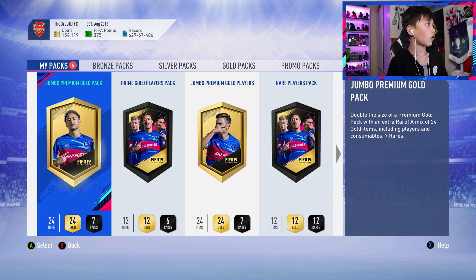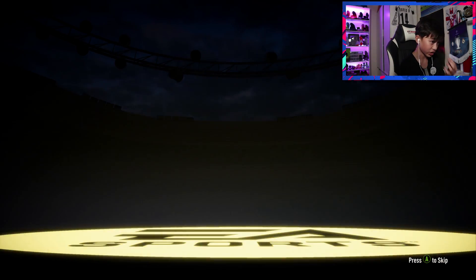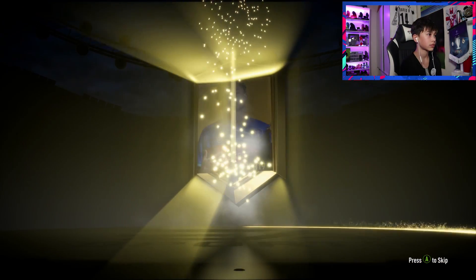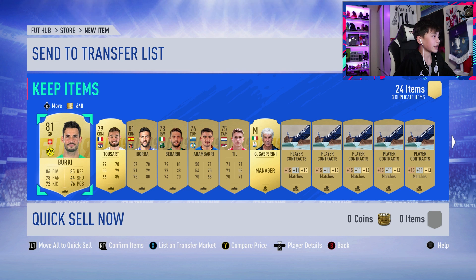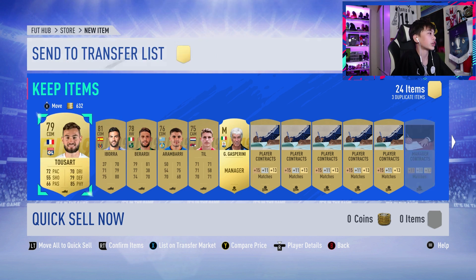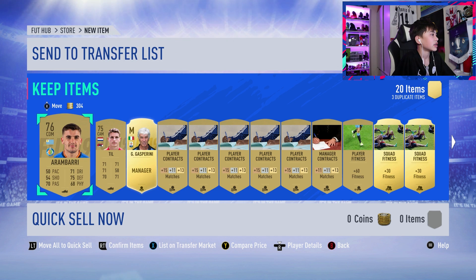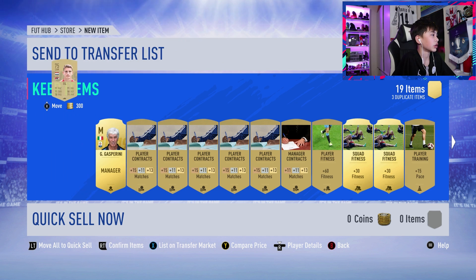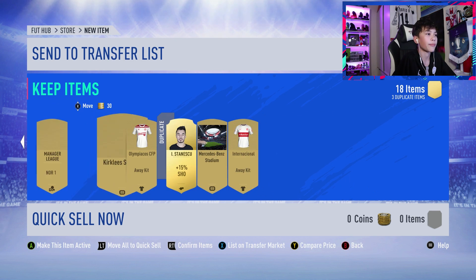Let's open the Jumbo Premium Gold pack. I'm not gonna look for a walkout. It's not a walkout. It was... Berkey. So I got Berkey, Tussfat, Ibora, Buradzi, Arambari, Till, and Gasparini. That was the best pack - there was the Mercedes-Benz stadium too, which is actually quite a nice stadium.